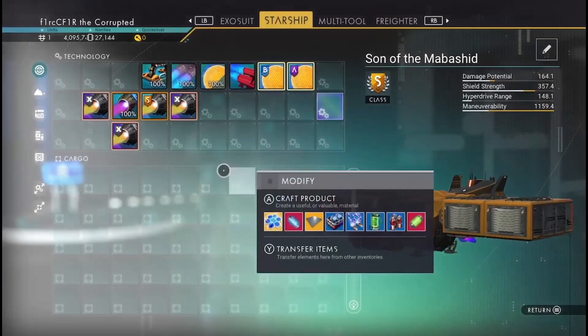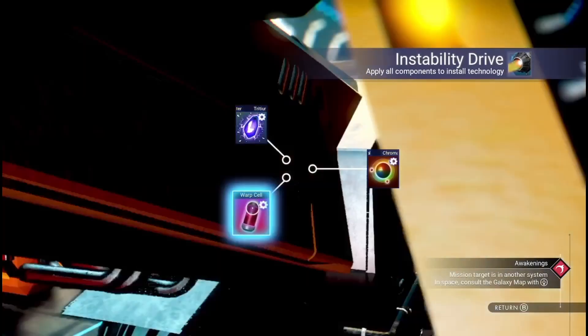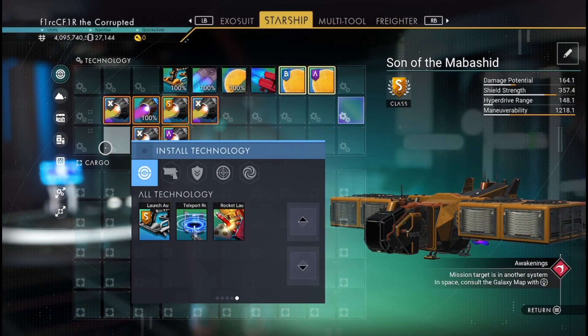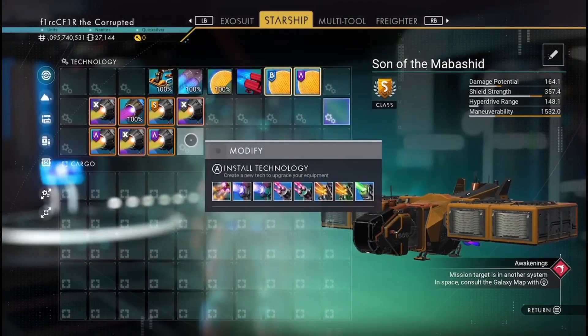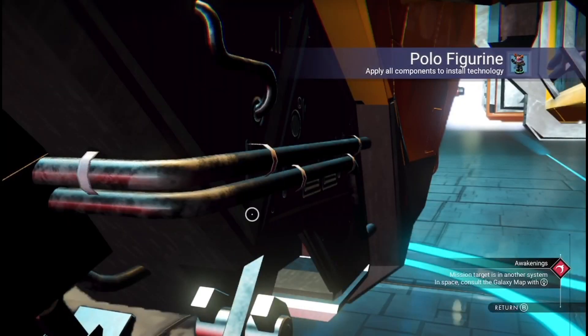So it'll maneuver quite well. Remember, haulers are a sod to turn — they're not very nimble ships. I'm making this hauler nimble, because this is the biggest ship in No Man's Sky in width. In width — before somebody corrects me!